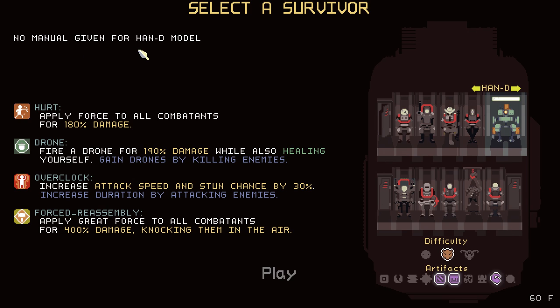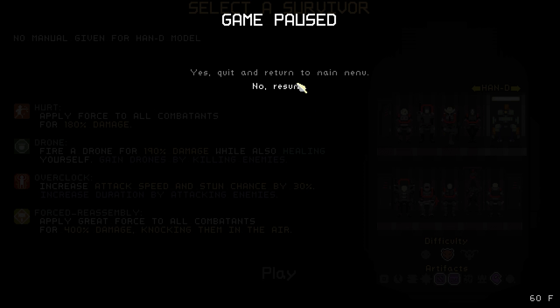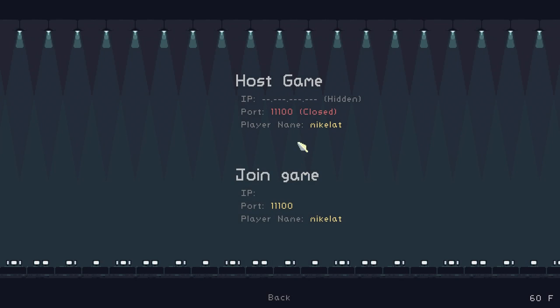No manual given for Handy model. Hurt. Apply force to all combatants. I like how everything's in caps. Exactly — Handy don't take no shit. Alright, let's start this one up.